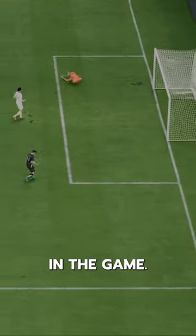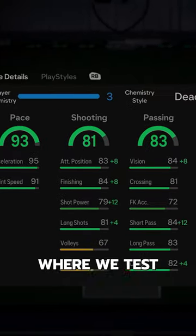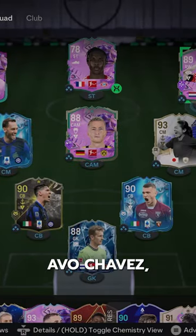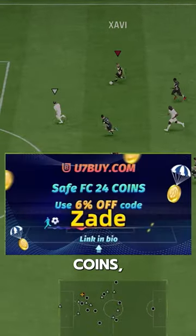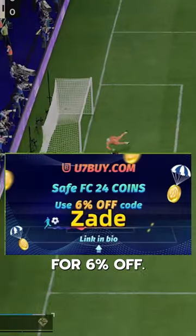He's got the best Travelas in the game. Welcome to Baller or Bust, where we test FIFA cards so you don't have to. We've got FUT Birthday Evo Chavi Simmons. We acquired him for free via the Birthday Magic Evo. If you need coins, go to U7Buy, use code Zade for 6% off.